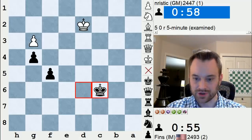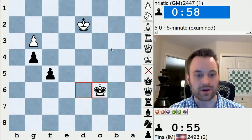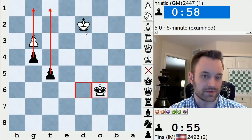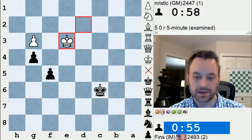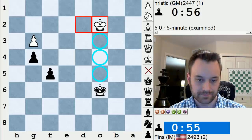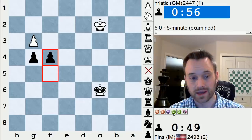We join the position on move 70. I was Black. We're looking at it from my point of view, so my pawns are going this way. This is a drawn two-versus-one pawn ending, but with my opponent's next move they actually blow the draw. White can hold with any king move to the e-file, with King e3 being the most obvious. But instead my opponent played King c2, looking to maintain the distant opposition.